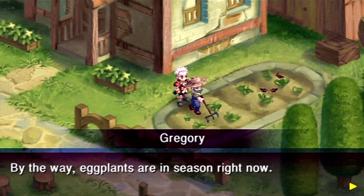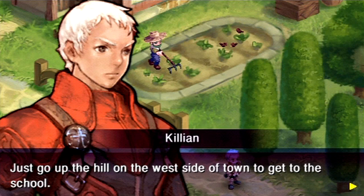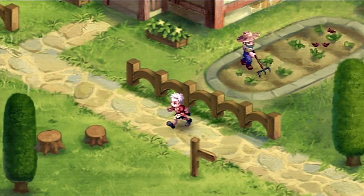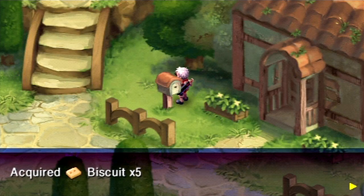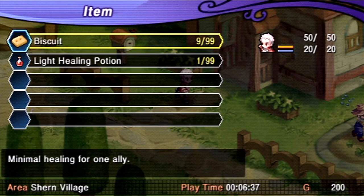If you try to leave town over here... right, you can't leave town right away — we've got graduation and stuff. Let's see if you examine the mailbox here — get biscuits! That's a consumable healing item, and I think it restores like 30 HP or something. I usually save them for before a boss fight when I want to top off my HP.